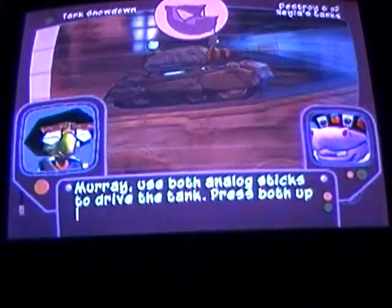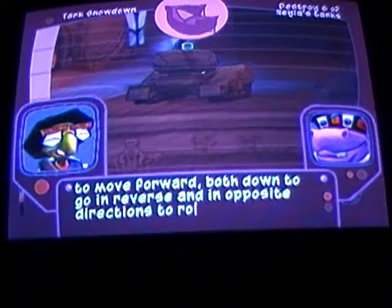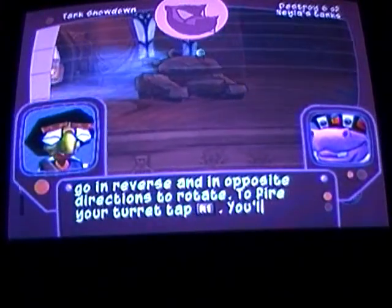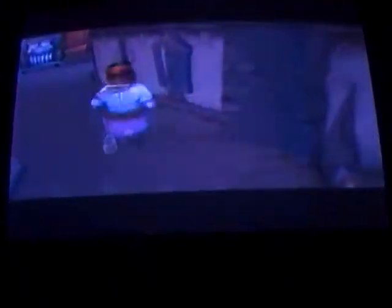Now it's time to go back to the safe house, and we're going to decide whether to do the Murray mission or the Bentley mission. I also got to patch these bits together. Murray power. Murray, use both analog sticks to drive the tank. Press both up to move forward, down to go in reverse, and in opposite directions to rotate. To fire your turret, tap the R1 button. You'll need to take out six tanks to get the job done. Fair enough. Fair enough, Bentley. Here we go.